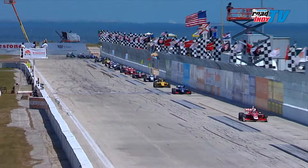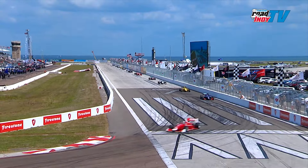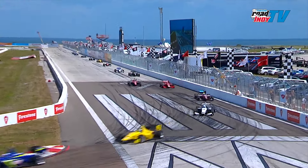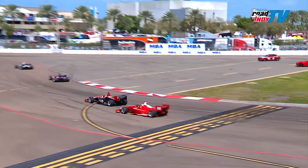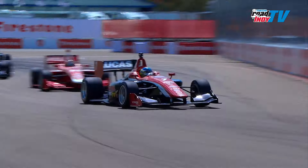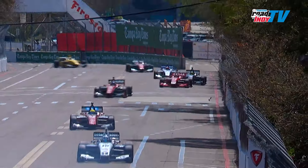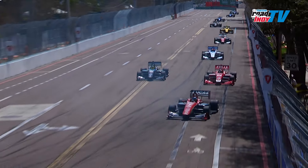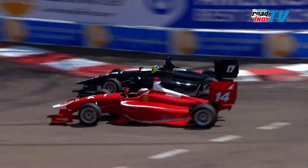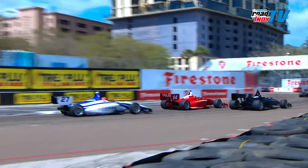Veach in that number five machine already setting up for turn number one. A pretty impressive start. We've seen some contact between these cars — a piece of an end plate off the front wing is lying in the area around turn number five. And how about Rosenquist? He dropped back big time, starting second and falling back to sixth — probably a little nervous at the start, heavy braking, and you want to be cautious, but not too cautious. Rosenquist loses another spot.